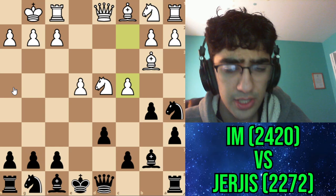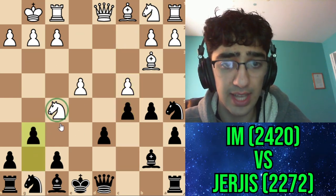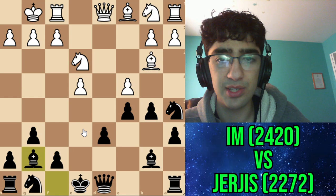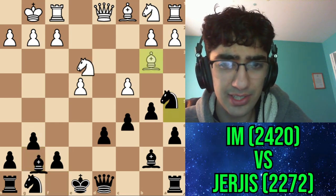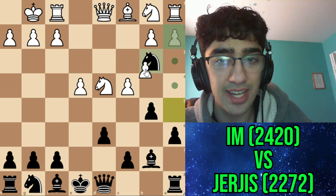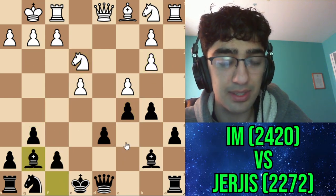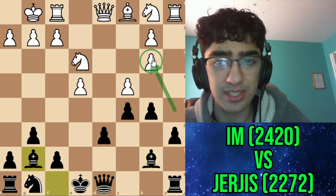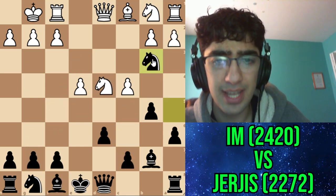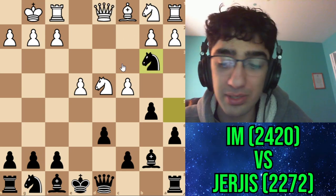What I should have done is go c5, knight f5, then g6 attacking the knight, knight e3, and then bishop g7 - exactly what I thought I was supposed to do. During the game I thought I'd take first, then he'd go a-takes and c5 would lead to the same position. But then he played queen takes, and that's why you're supposed to do it the right way - the move order matters.